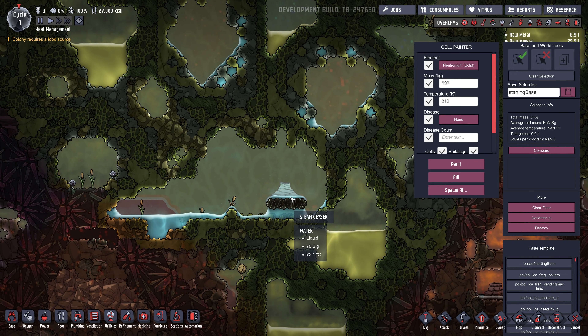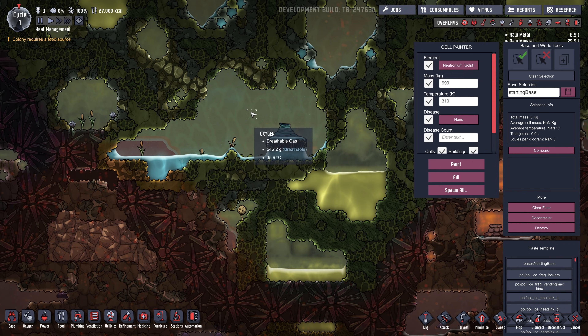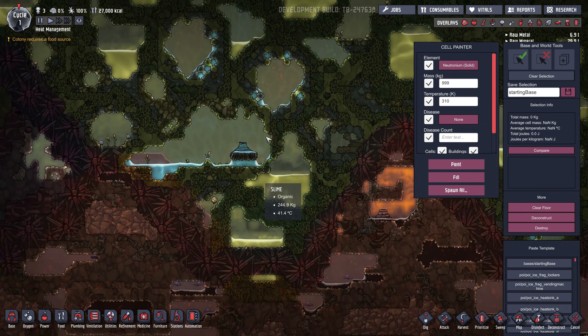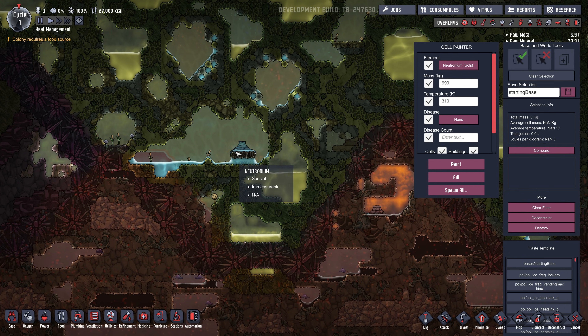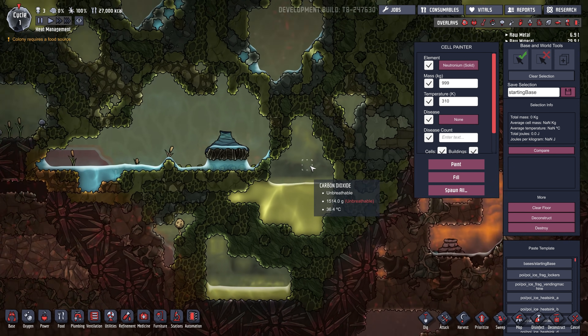Now when you first start playing the game, a common thing is to set up a pump in here and pump the water into your base. But this water is really, really warm — it starts out around 30 degrees, but as you use it, it gets warmer and warmer and warmer. The surrounding area will also get warmer. So if this thing is close to your base and you don't seal it in Abyssalite, it's going to eventually cook your base — it'll just get too hot.